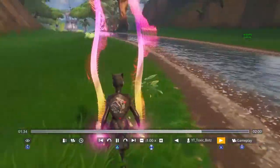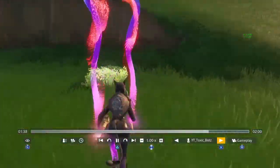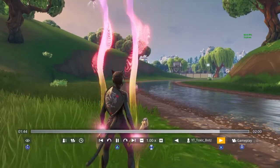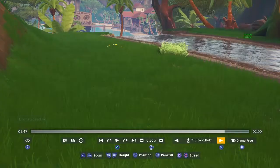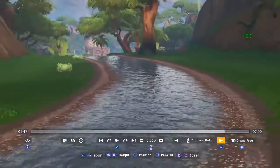So you want to go back to gameplay. When you're in the real match, you want to do an emote. As soon as you're about to emote, change it back down to 0.50 speed, go to drone free, and boom — you're already right here. You want to get a good spot.